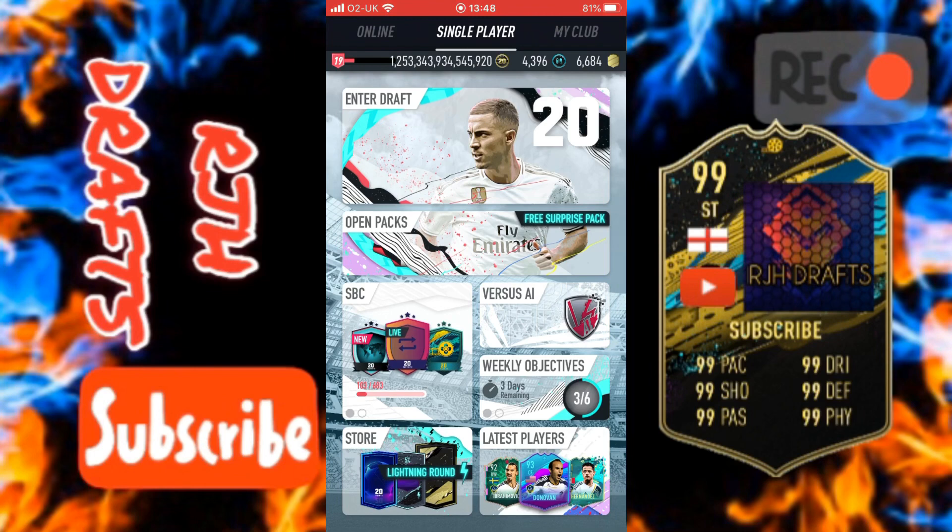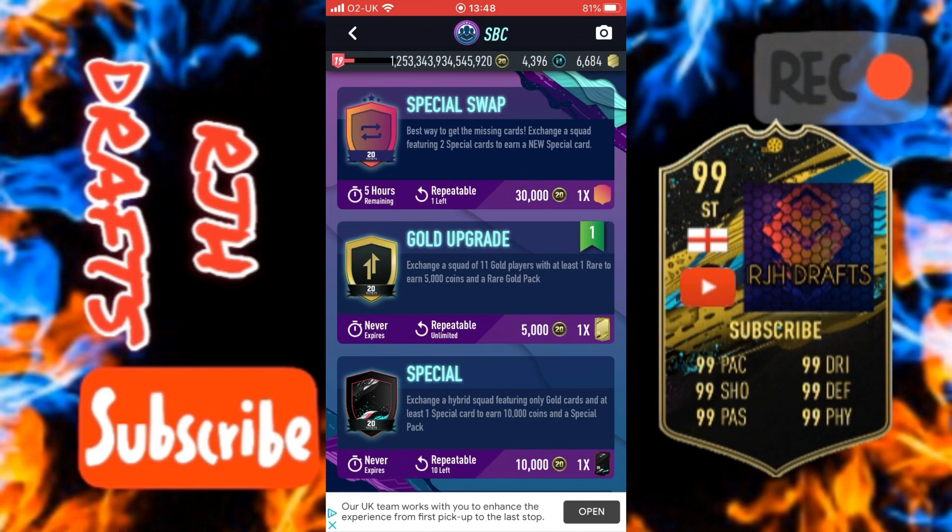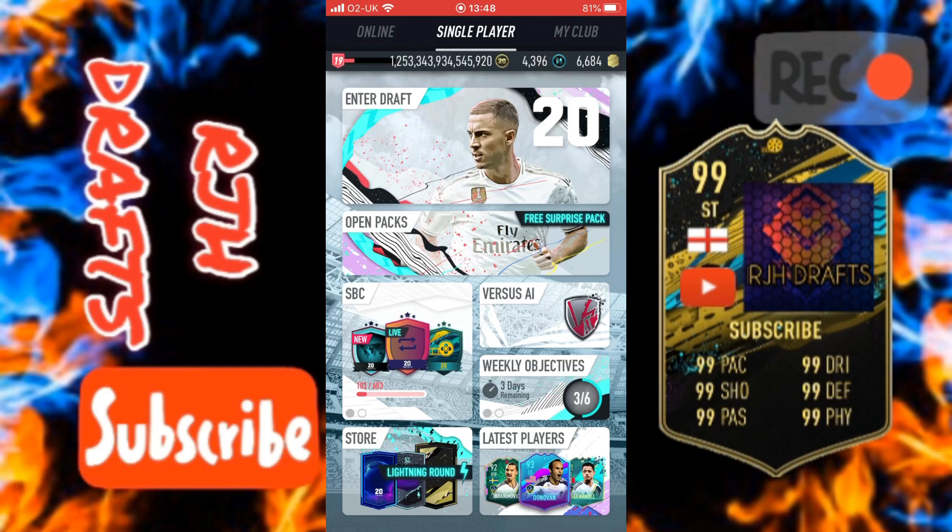There are also SBCs where you get coins, but also cards as well, so it makes sense to do those. Live SBC — special swaps — you get 30k from it. Not too bad, but you also get a special card from it as well, so it's two for the price of one. 30k might not sound a lot for some people, but that's what some people need to get a certain thing or open a pack. So if you're starting from the bottom, SBCs would be a good thing. Obviously you've got to get better cards with that, but drafts do give you cards as well.